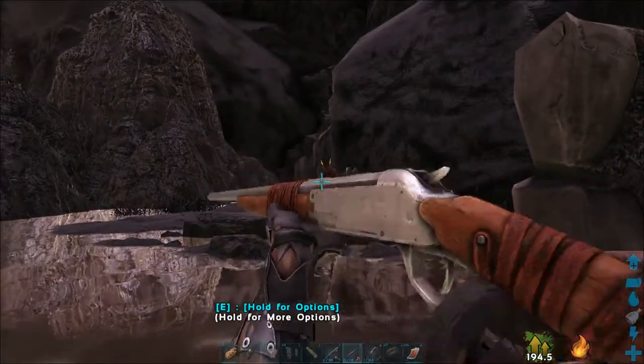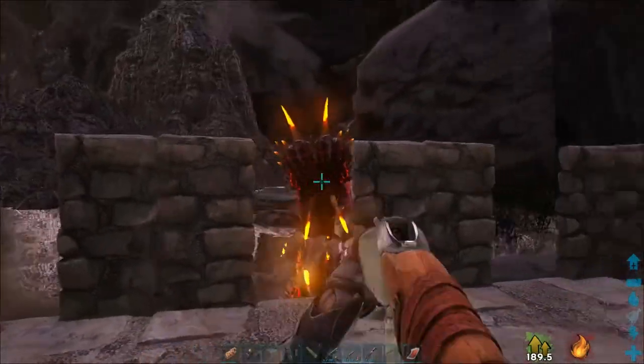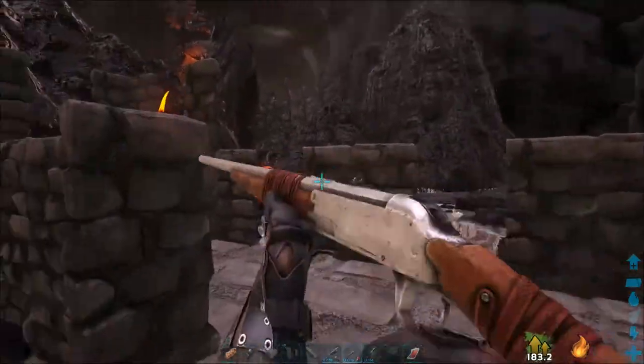Just stay safely behind your wall and put them to sleep. Also when aiming, try to avoid headshots, as they take reduced damage to the head.